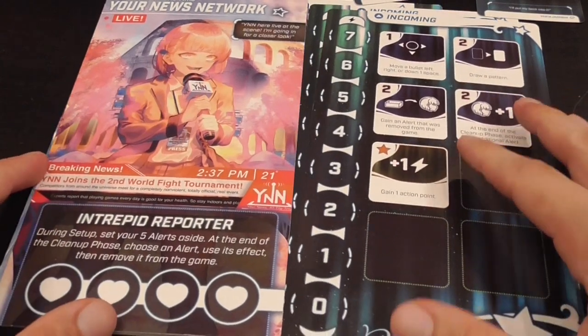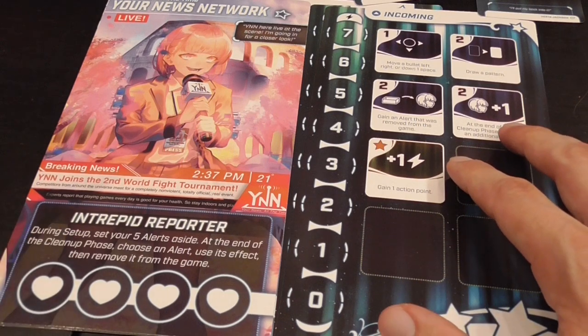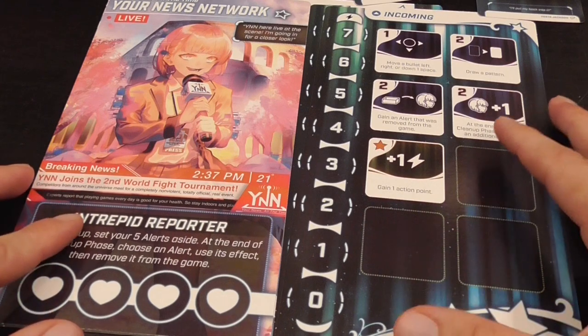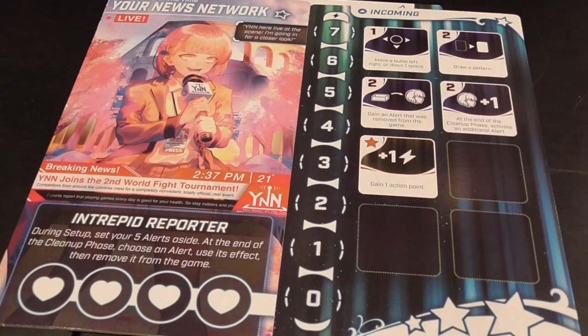We have the news anchor Yin, the intrepid reporter. She gets five special cards that are abilities she can use — called 'alert' — giving her extra actions that no one else has access to. You can spend actions to rejuvenate those special actions, so that's her thing.